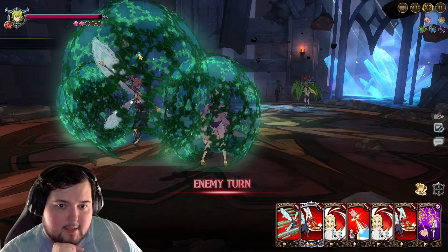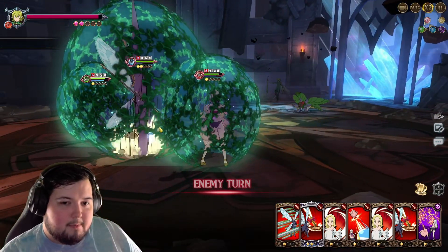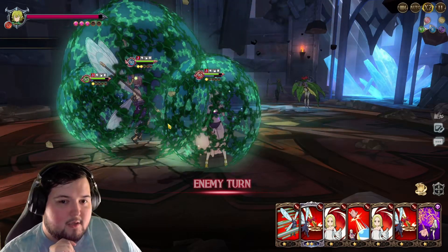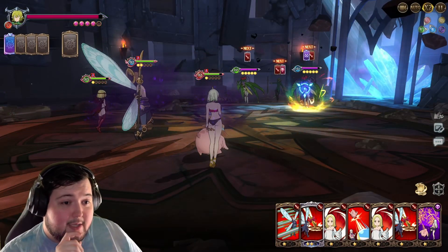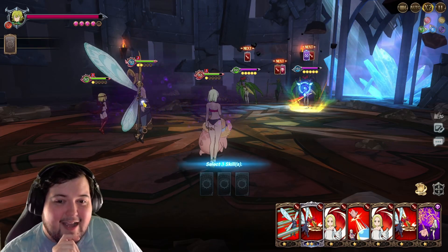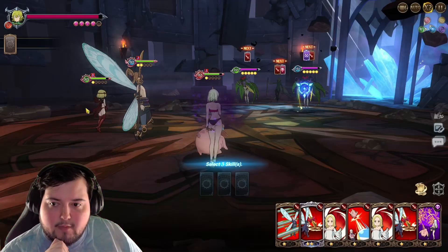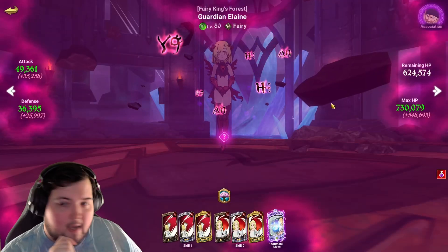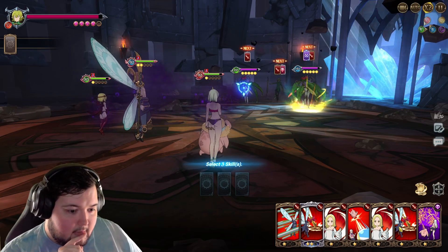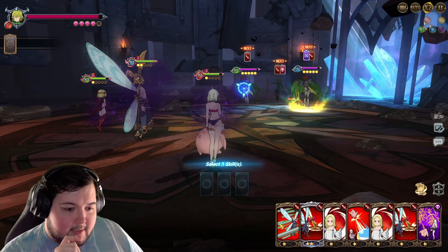Alright, so we've already taken a little bit of damage from Helbrum's poison. Ideally you could put somebody who could cleanse in the middle, or just a decent healer, because they end up dealing a really good amount of damage — it's kind of nuts. But if we look at the units, yeah, we're already getting a ton of increased stats from these two characters because they were able to derank cards.